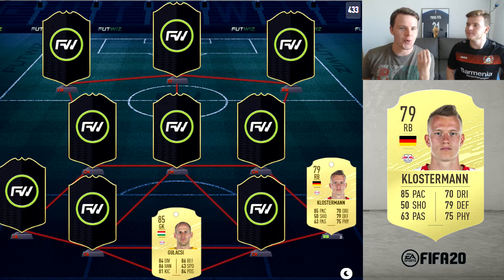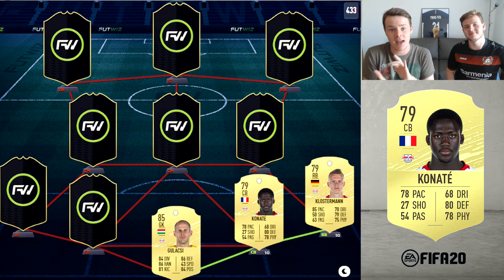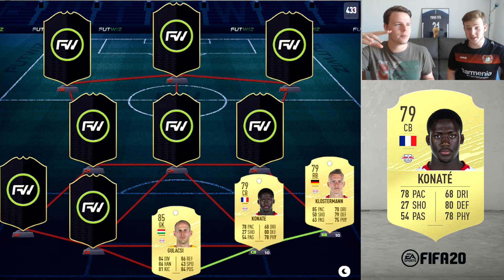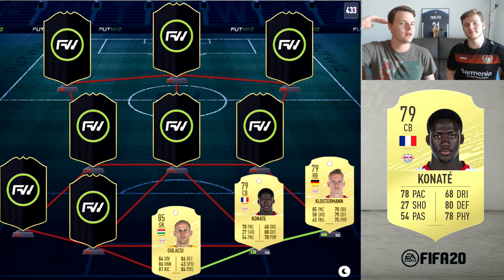It will be of course Konaté, the main man from Leipzig. What a tank! Leipzig have so many good center backs — three French center backs. You guys can as well put in this position Upamecano, Konaté obviously, and Moukielé. All three of them can work for the squad, but we do prefer Konaté because he's a bit stronger and a bit taller.